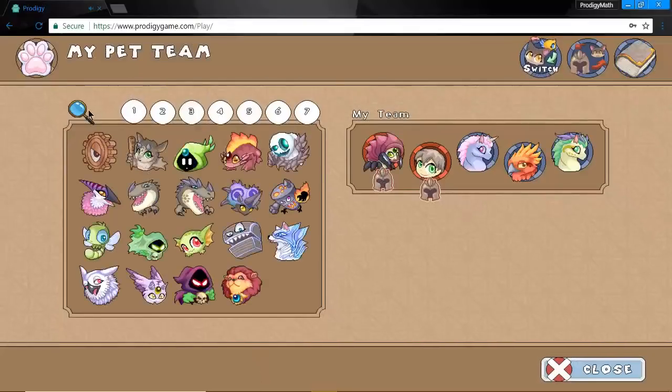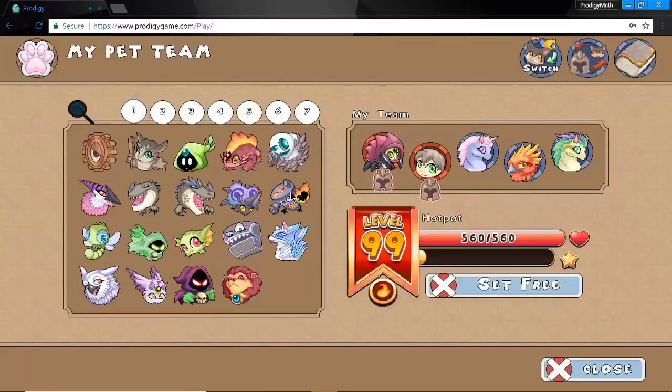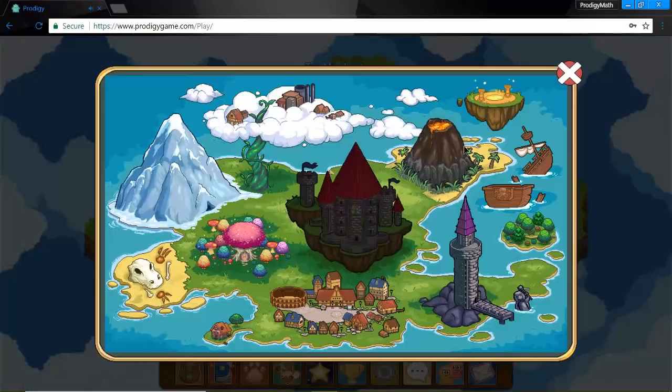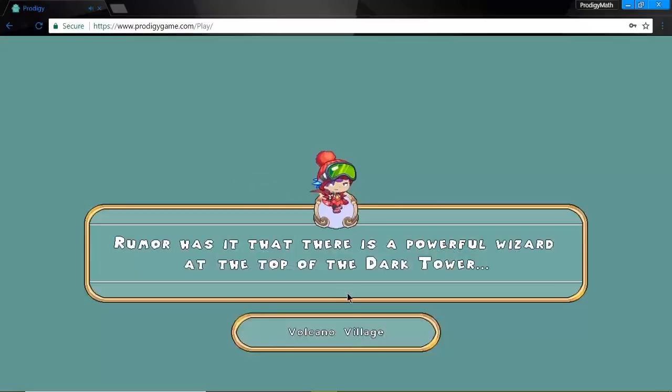You can literally use this pet for anything in Prodigy and it's called a Hot Pot. It could be your arena pet, or it could be a pet you use while you're fighting a really strong monster or a boss. This is the first pet I'm gonna be showing you, and then the next pet I'm gonna be showing you is a member pet which is even better. But I'm first gonna be showing you the non-member pets for non-member people who really want to become powerful at this game.